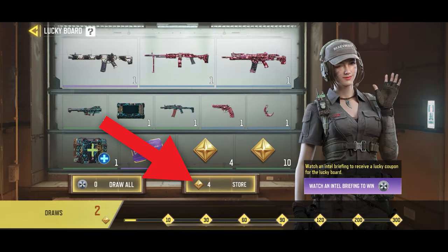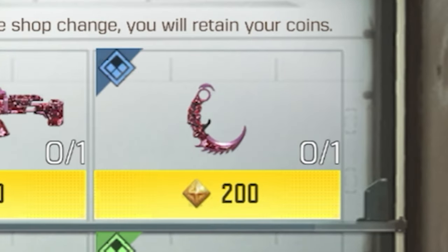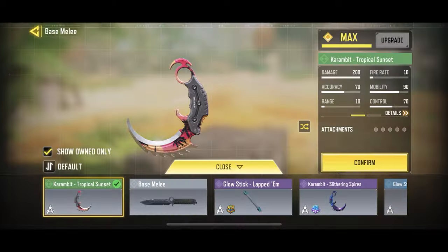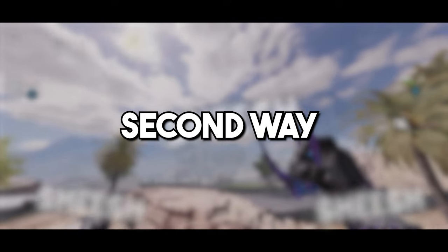And even if you're not lucky, you can click on this option and redeem the Karambit from the redeem store for only 200 coins. But like I said, these two versions of the Karambit look pretty ugly because these are the green variants of the weapon. So if you want an epic variant of the Karambit, which looks a lot better, then you need to follow the second way.